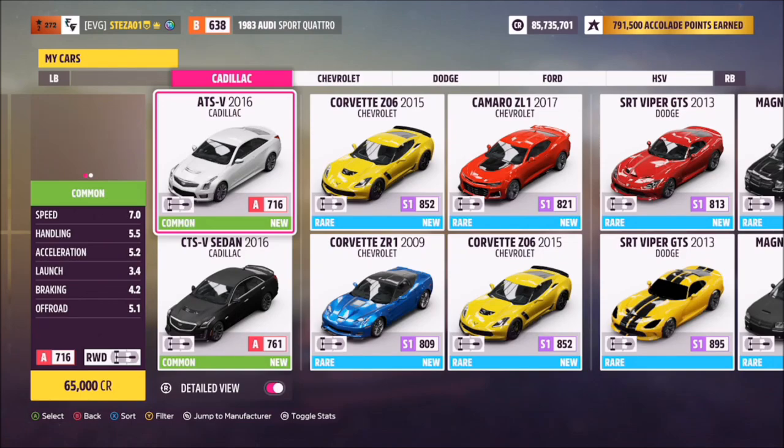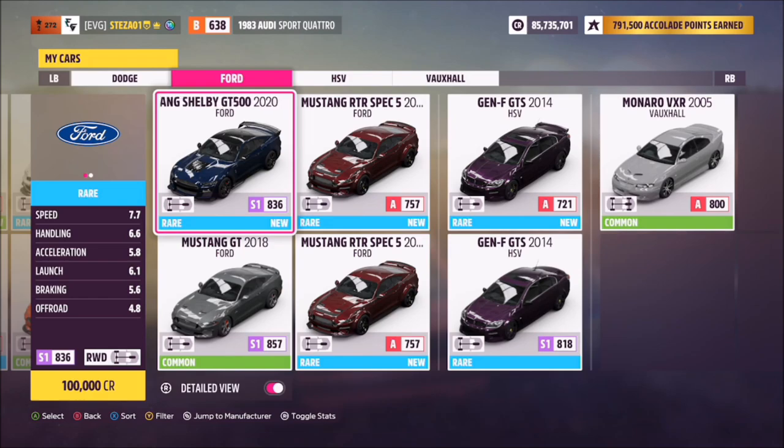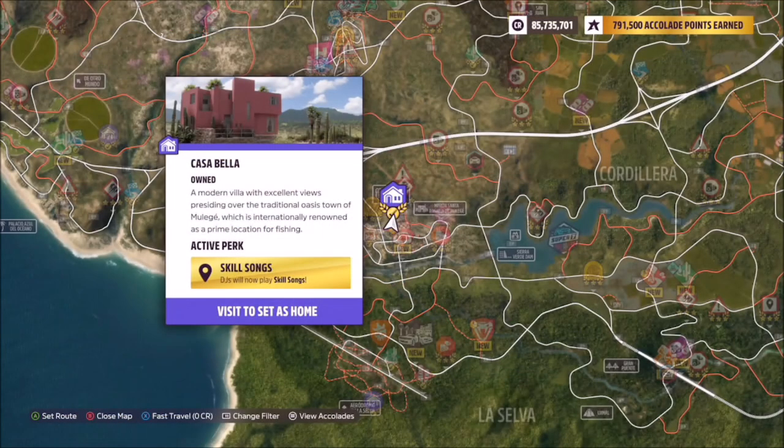First of all, you can filter your cars by pressing Y and just filter to modern muscle. I went for a 2018 Mustang GT, but you can use whichever one you want.